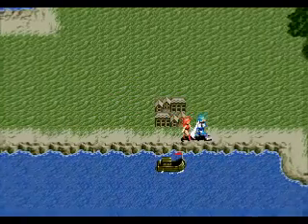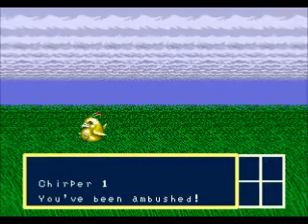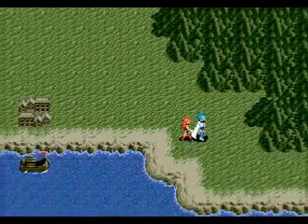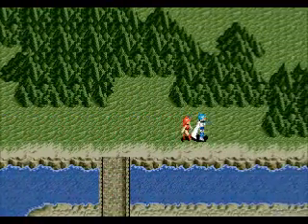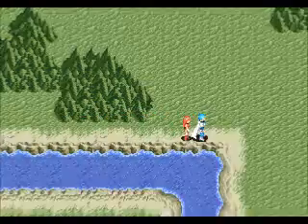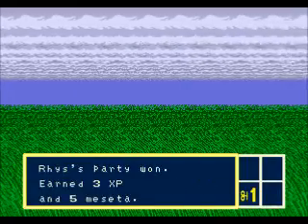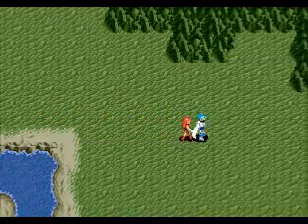Hello everyone and welcome back to Phantasy Star 3. Last time, we were finally able to get the cyborg, we actually needed to get Mew, we finally went to the island to get the item we needed, and while inside the cave we met up with somebody named Lyle. Lyle gave us the sapphire that we actually needed to have, and now we went back to the town of Yata to heal, so now we can actually continue our journey.